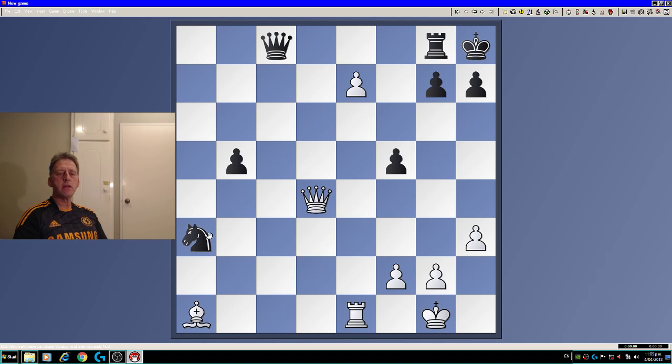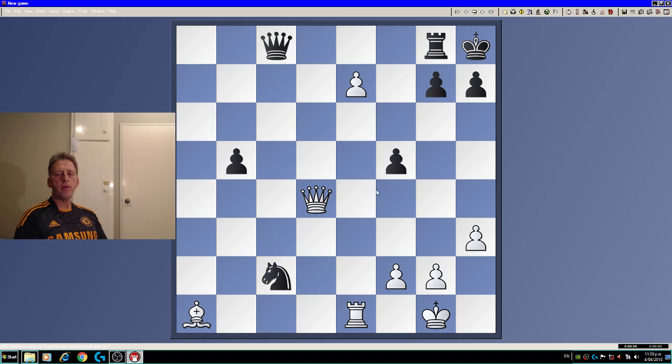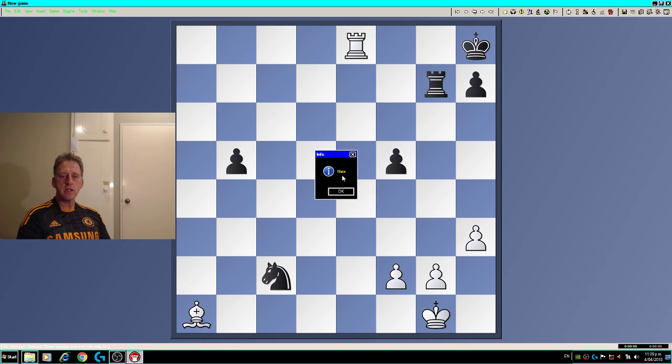Qd4. Note this will not do — new variation — because of queen takes pawn, rook takes (only move, because the bishop is defending the queen), e8 queen — or even rook — forces queen takes, rook takes, checkmate.